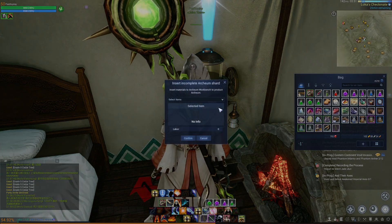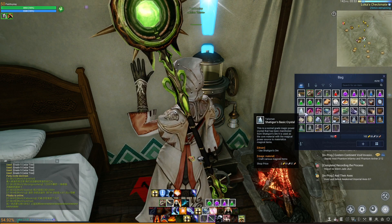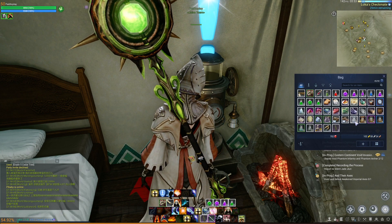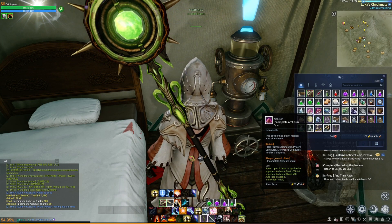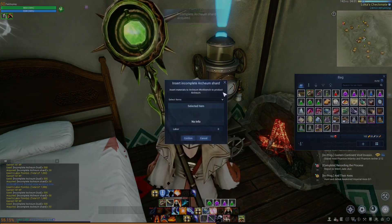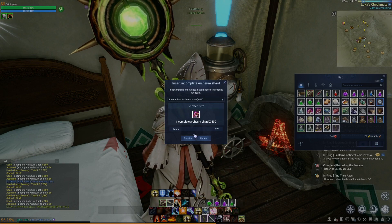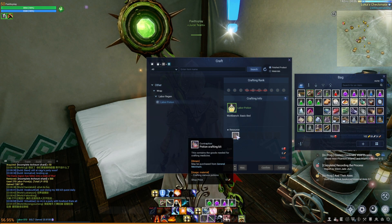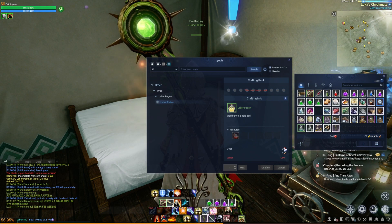Planting trees uses incomplete Archaeum shards, which sell for pretty cheap on the marketplace. Make sure you have a little BSLT leftover, or you can farm them yourself — you get incomplete Archaeum shards from noble coin purses. You can also turn 500 Archaeum dust into incomplete Archaeum shards by right-clicking on it; that uses about six labor. To utilize your Archaeum workbench it costs 270 labor. You get this at the general merchant, and this is how you can craft labor potions — thankfully it does not cost Archaeum to do that.